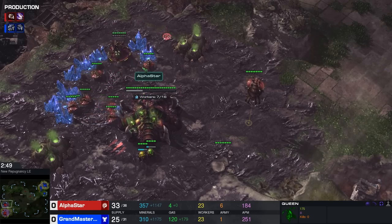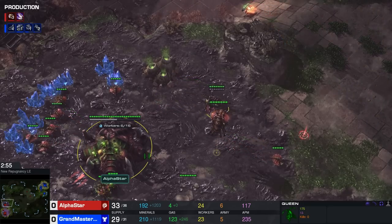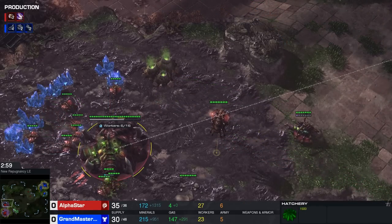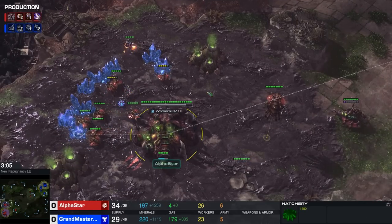Now, what does Alpha Star do with the Queen? In professional play it's most common to see a creep tumor first with the first Queen at the natural. Alpha Star however prefers that initial inject, getting a lot of larva, but shouldn't be able to spend those larvae as you usually just don't have the money available if you continue Queen production.